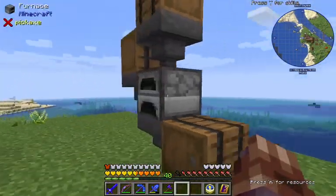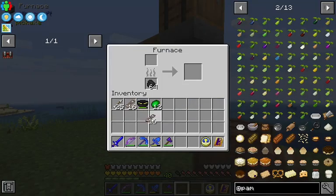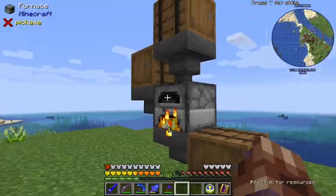First things first, we're going to smelt up some of these leg bones. You can use any of these bone fragments that we mined up in Pacasia, and we're going to smelt them into skeletal ingots.